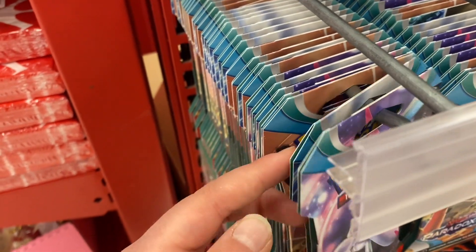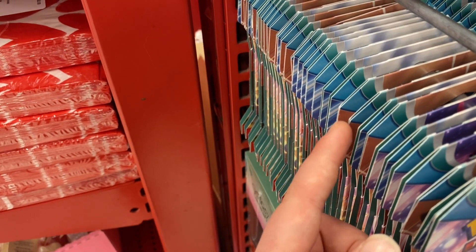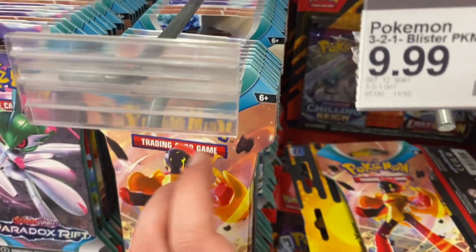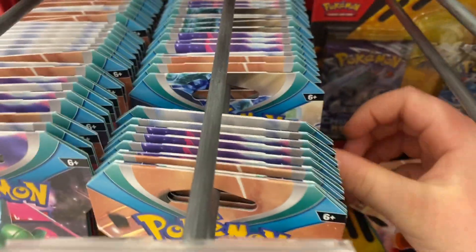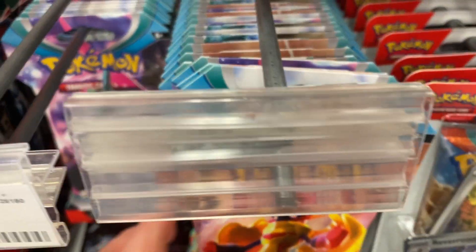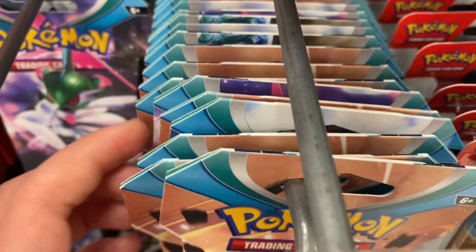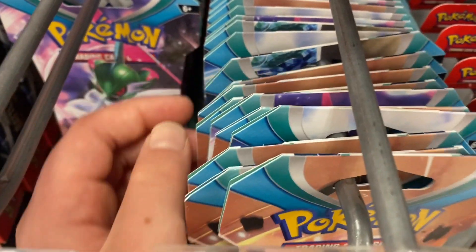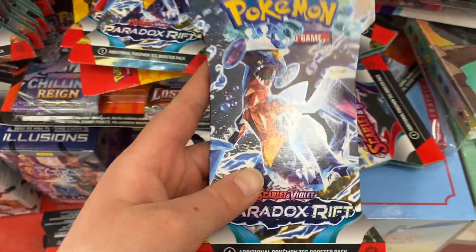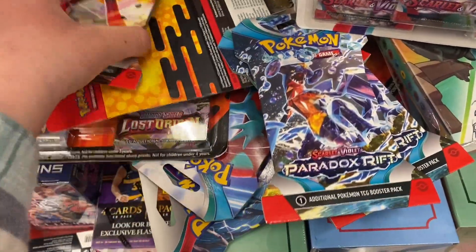I'm going to pick a lucky number — 10. So 1, 2, 3, 4, 5, 6, 7, 8, 9, 10 — I'm going with this one. And then pick 10 on this one and it will be this Garchomp. And 10 from here: 1, 2, 3, 4, 5, 6, 7, 8, 9, 10 — so this one, which will be another Garchomp.